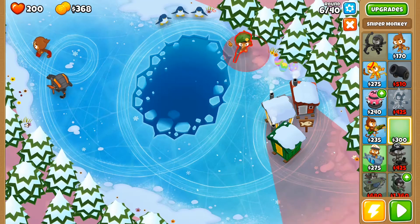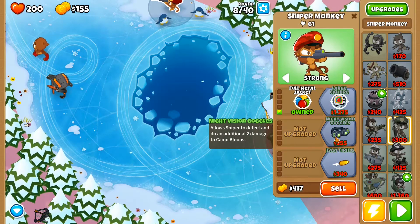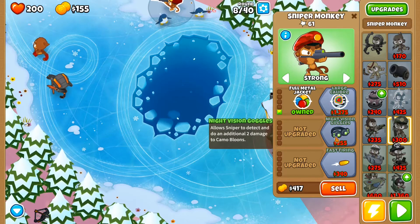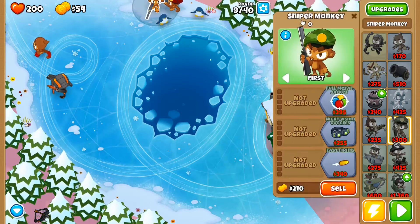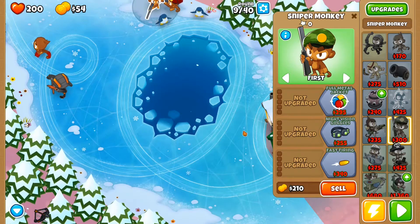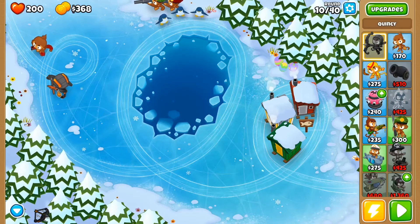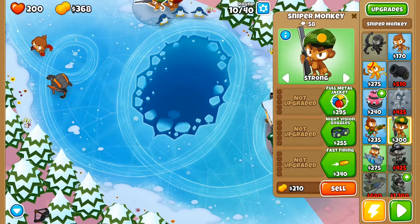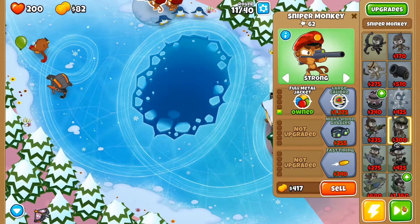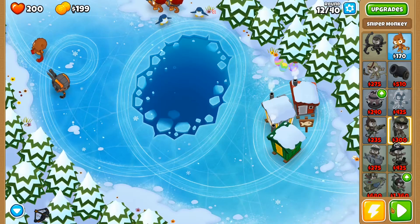We're going to put a sniper down because lead is a problem. This doesn't do any extra damage to camo, you just get to see them. Little changes in this one. We got the triple attack speed if things get hectic early. Probably should have plopped him down there, but oh well. We want him to hit hard, take care of that lead. Alright, another level up for my Quincy hero.